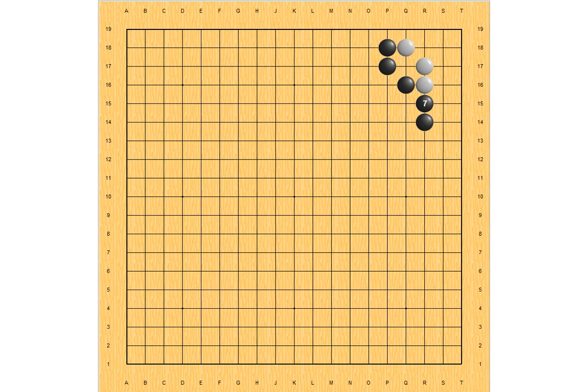So white should first extend from here. Black blocks, and white still doesn't want to enter the corner this time, because this corner is still too small for white. So white should cut here, and black extends.